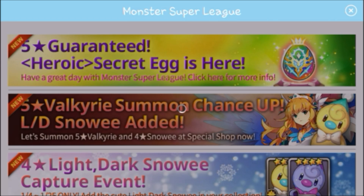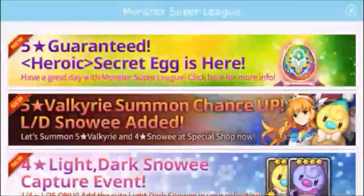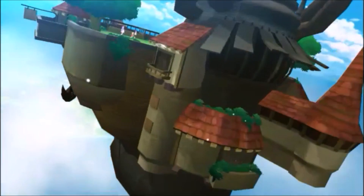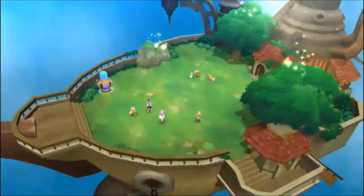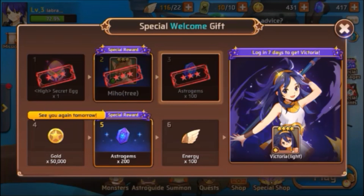So at first when it begins it's gonna show you a little events that happen and you can buy things and stuff — just click on the little X on the top right. What I forgot to mention is that at first when you begin it's gonna have to download some data, so it might take a little while. You might want to connect to Wi-Fi in order to do that.